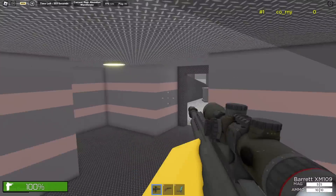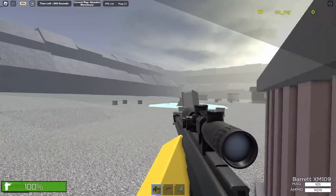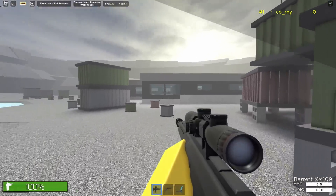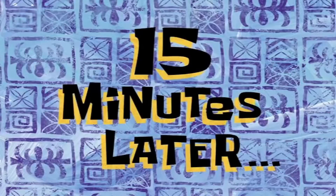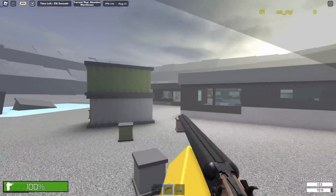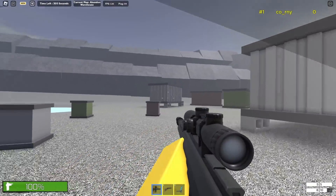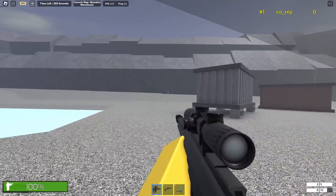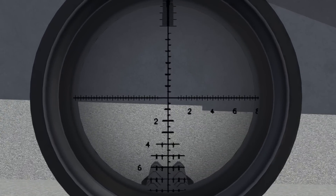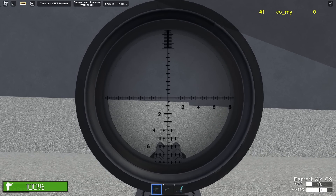Hopefully I spawned in some NPCs so we could actually use this Barrett. I don't know where they would spawn, but hopefully they're here somewhere because it's kind of lonely out here. It appears I probably broke the NPCs because there is not a single NPC to be found anywhere, so I guess that just leaves us to shoot the walls. I love this Barrett — the sniper scope could be a little bit better; if they added a bit of blur on the outside of the scope I think it would look sick.